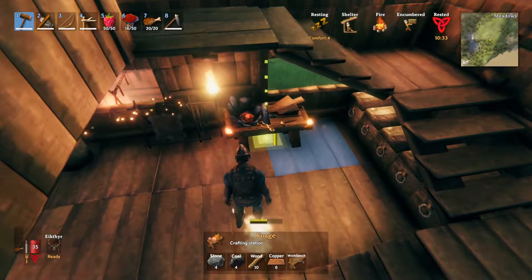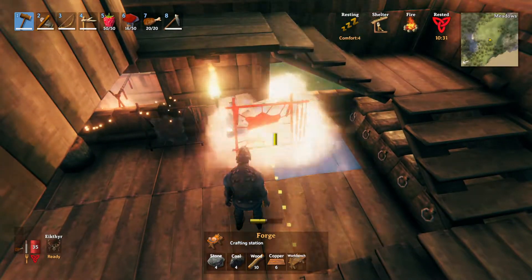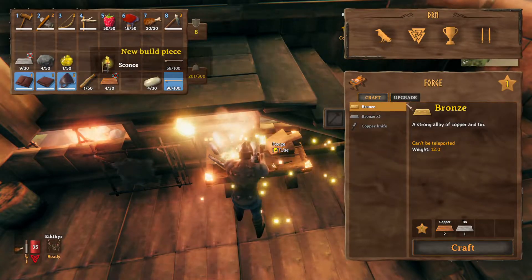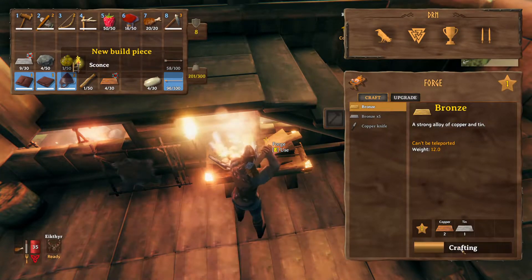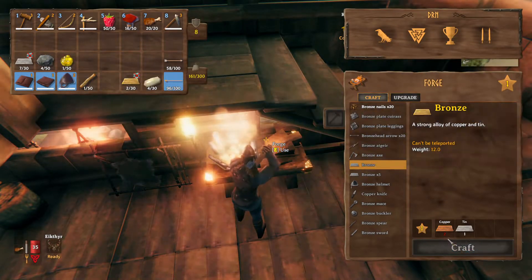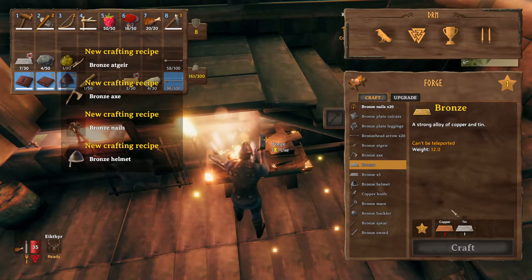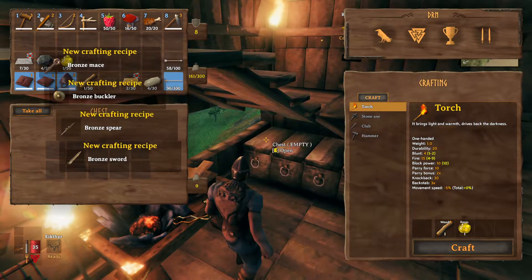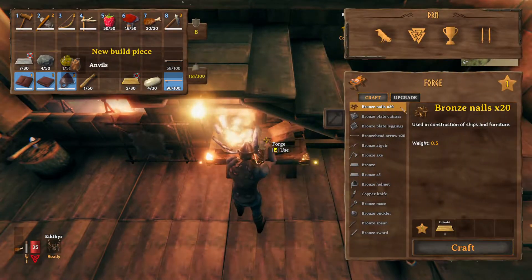Let's get this forge down — just over here is fine. Bronze requires two copper? Oh no, I thought it was one copper, two tin. That's not going to throw everything off. But we've entered the Bronze Age at least — we've unlocked all these new recipes.